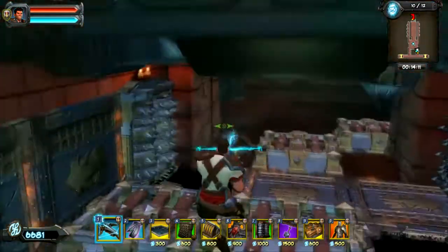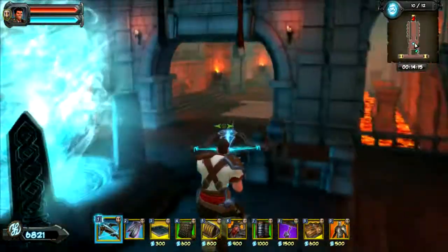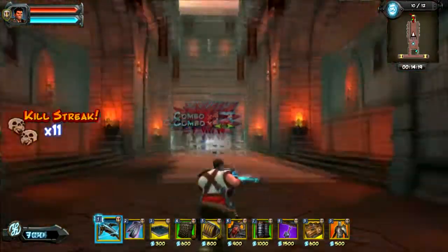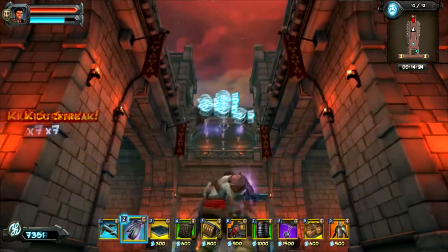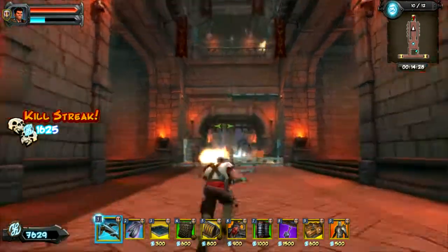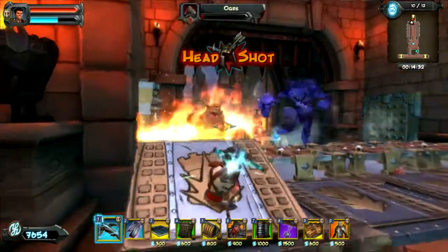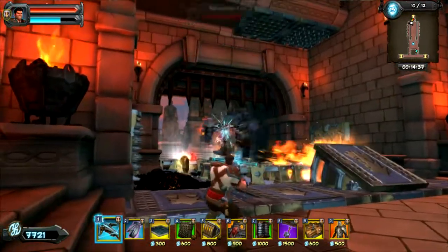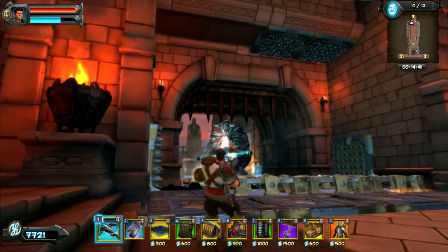We saved the boys. Get that coin. At this point I have lots of money — I'm going to try to put some more traps up somewhere. Killstreak! These guys, I hate how they get stunned — they just sit there and do that stupid walking. It's hard to headshot them.